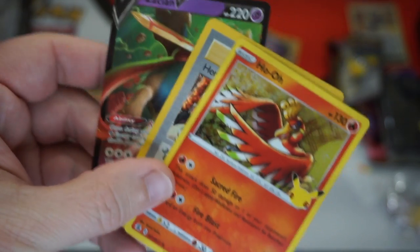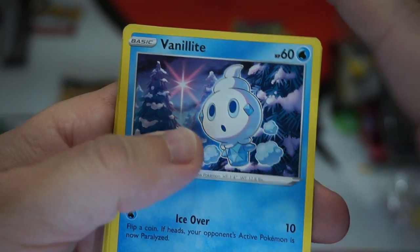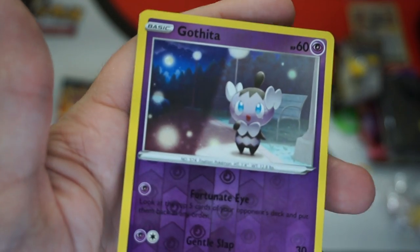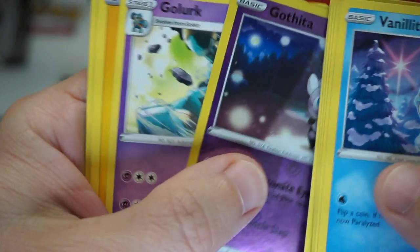That Ho-Oh is a pretty good card. I'd say that's a solid pack. And just to mix it up a little bit, let's jump into a Darkness Ablaze pack. Vanillite, a Teddy Bear guy, some Fire Monkey guy, Gothita — that's like a reverse foil version. Golurk, Laron — he's uncommon.